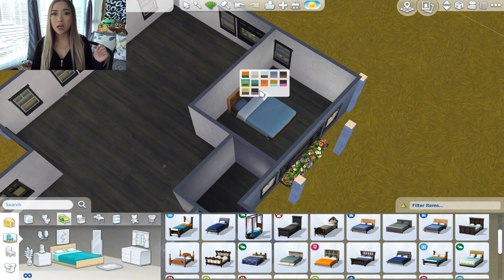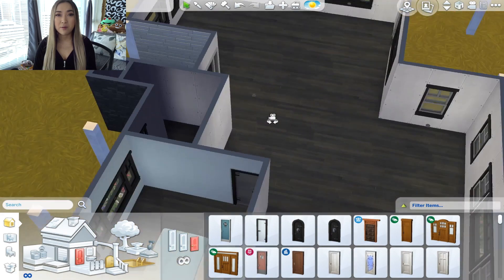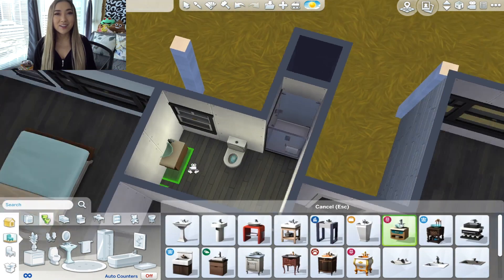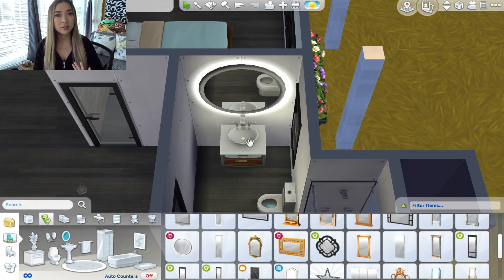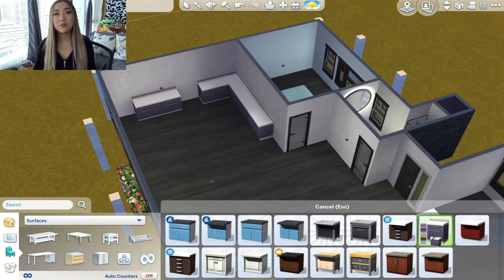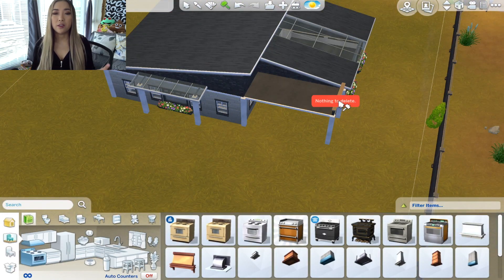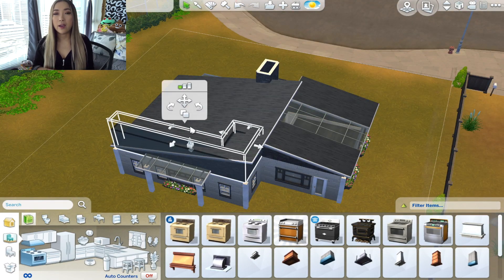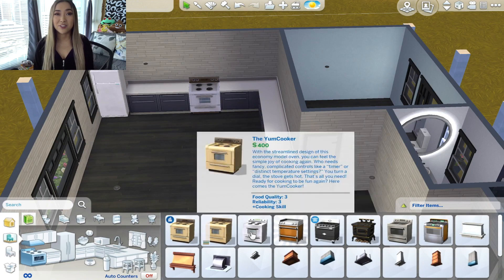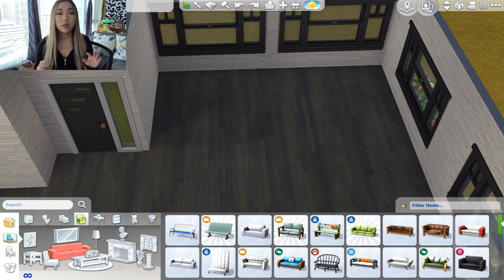If you haven't seen my videos already, I actually did build some houses up in the Hollywood Hills area of Del Sol Valley — it was kind of a challenge video where I used every single furniture piece from the Get Famous expansion pack in one build. I actually separated it into two videos: I used all of the bougie gaudy items in one mansion build, and all of the mid-century modern items in another build. If you want to see all of the furniture pieces and build/buy items in action, definitely go check out those videos — they might help you decide whether or not you want to buy the pack.